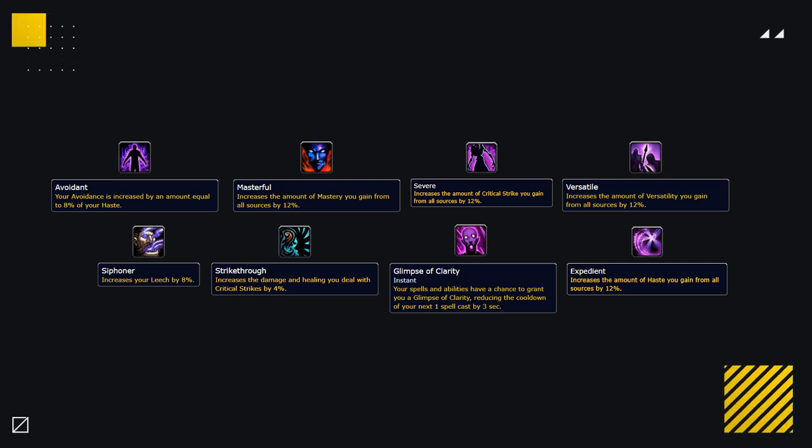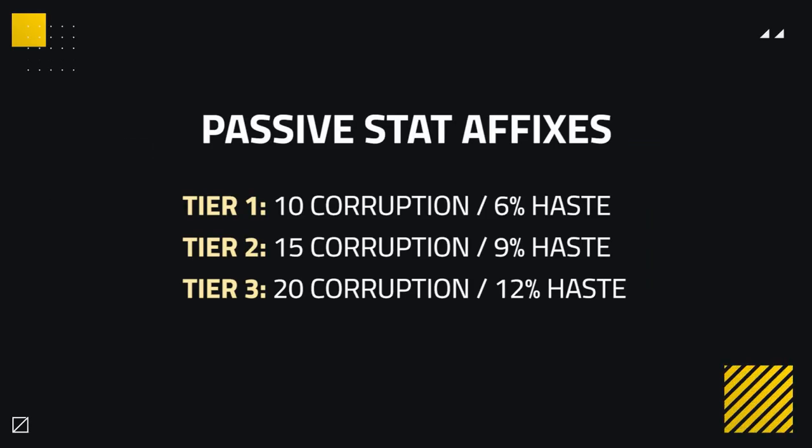The 8 passive stat types are: Avoidance, Haste, Mastery, Critical Strike, Versatility, Leech, Crit Damage and Healing, and lastly Cooldown Reduction. Taking Haste as an example, Tier 1 of this Corruption will increase all Haste you gain from all sources by 6%, 9% at Tier 2, and then Tier 3 gives 12%. This follows suit for all of these passive stat affixes — the more Corruption, the more passive stat gain.